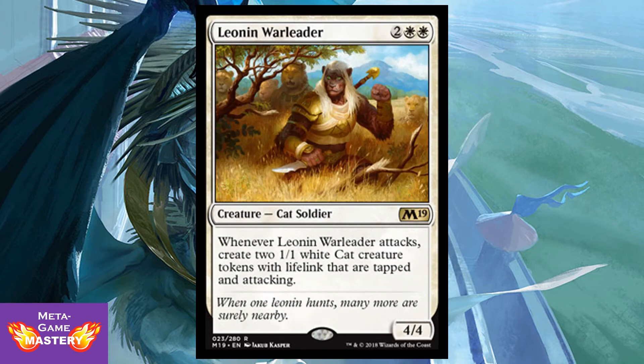Leonin War Leader is 4 CMC — 2 colorless, white, white — for a 4/4 Cat Soldier. Whenever it attacks, you create 2 1/1 white Cat Creature Tokens with lifelink that are tapped and attacking. I really like this guy — there's a lot to unpack, but he is just straight-up value. We're talking about 4 mana for a 4/4 with relevant creature types, and whenever he attacks you generate another 2 power and toughness on the board with lifelink. You can go wide with him, and he synergizes with Cat strategy, Vampire strategy, and Life Gain strategy. He's so versatile — like a Hero of Bladehold for Cat Tribal. Just so good.